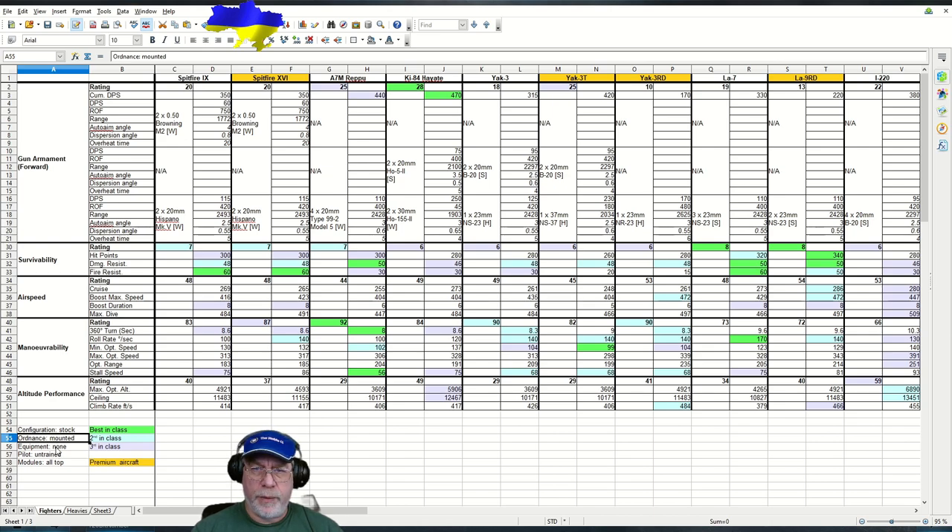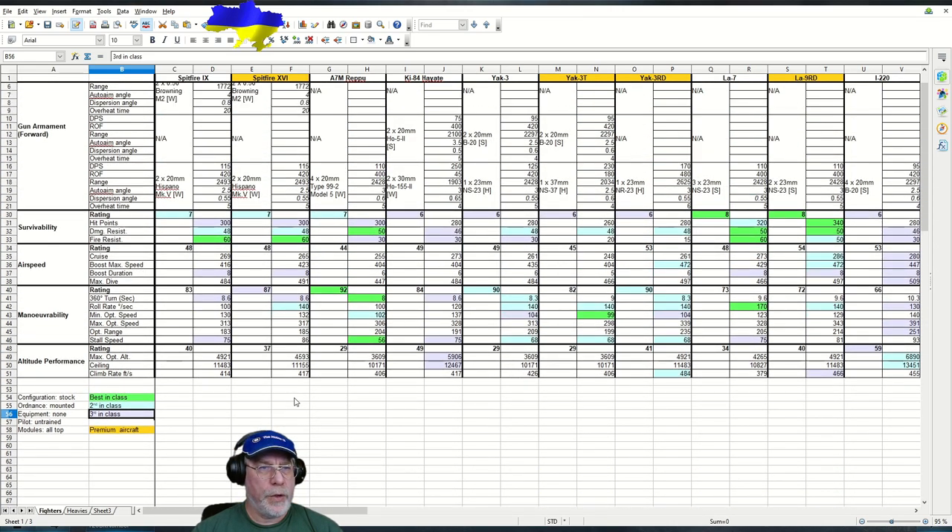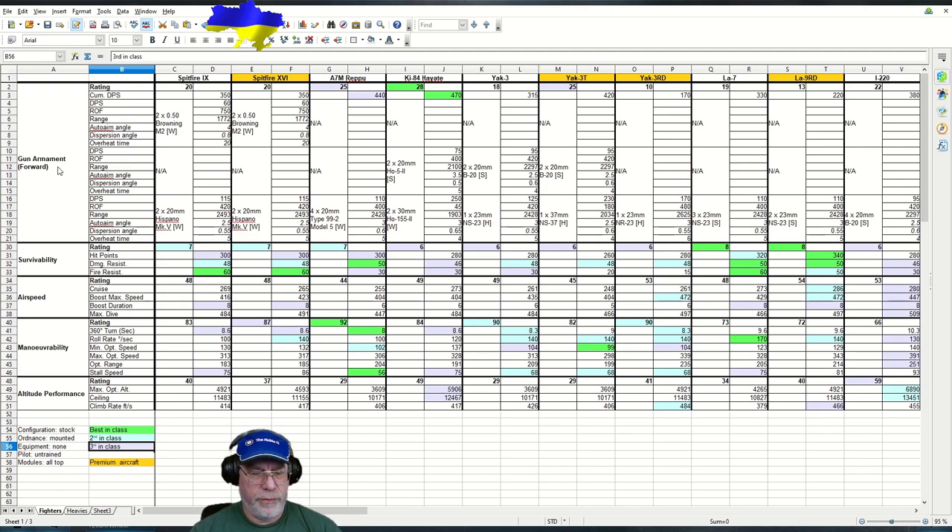Equipment was removed and the pilot sent back to the barracks. Modules are all top. Where you see a gold color behind the name of the aircraft, that indicates a reward or premium aircraft. Otherwise: green indicates best-in-class, light blue second best, light purple third best, and down below I reverse the logic using red colors for worst-in-class figures.